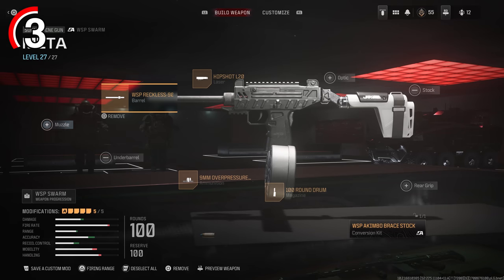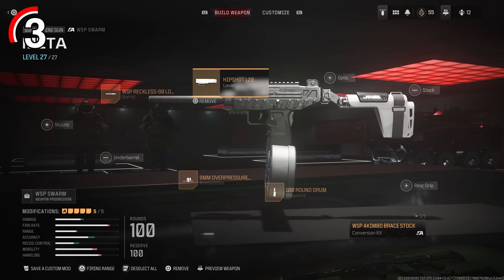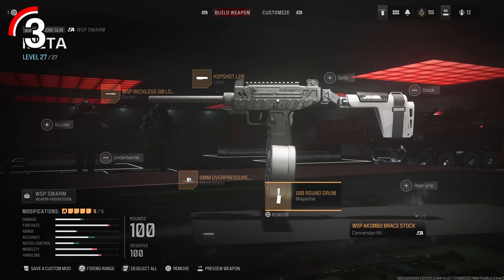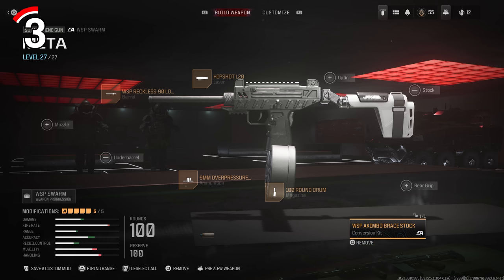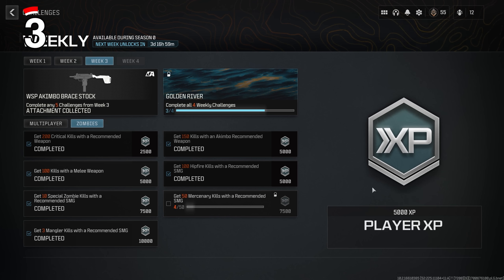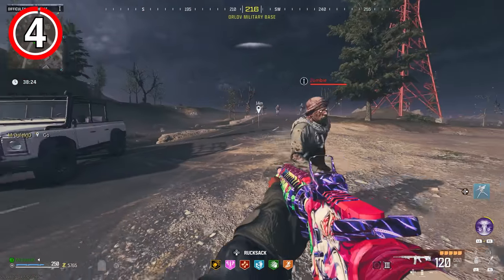Jumping into the build, you want the WSP Reckless 90 long barrel, the Hip Shot L20 laser, the 9mm Overpressured Plus P ammunition, the 100 round drum so you get that incredible 200 rounds per magazine, and the WSP Akimbo Brace Stock Conversion Kit. This can only be obtained as an aftermarket part reward for completing the week 3 challenges, which can be completed in either multiplayer or zombies — simply complete 5 challenges from week 3 to unlock that attachment.